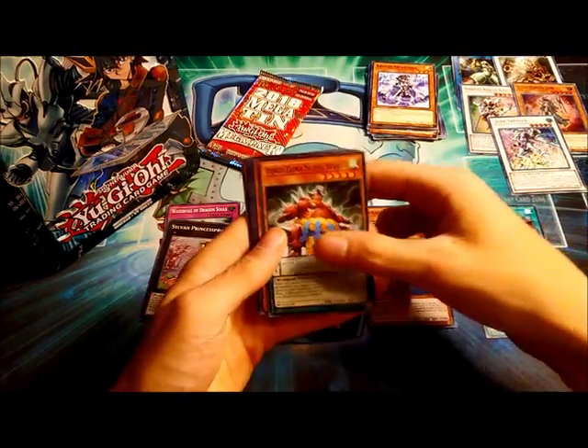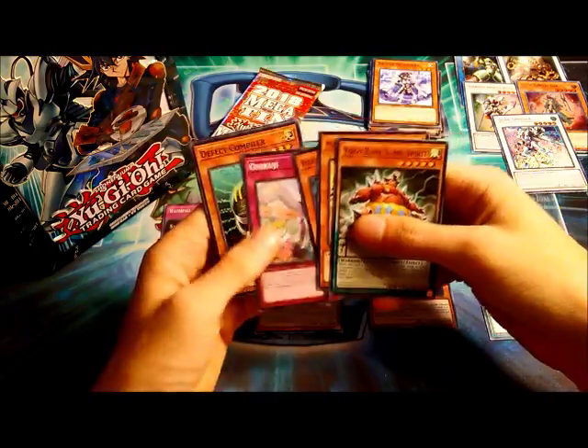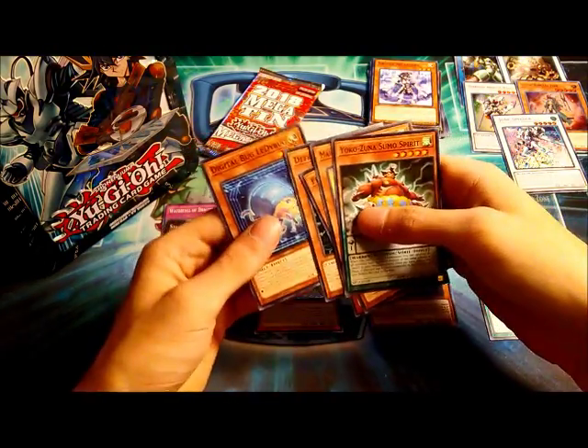Then we have Yokozuna Sumo Spirit, Mojang Moona Maidens, Flick Clown, Unikuji, Defect Compiler, and Digital Bug.